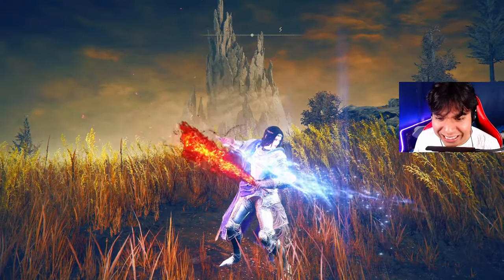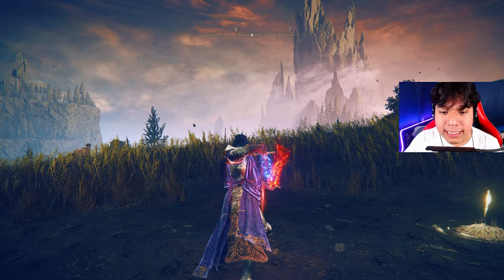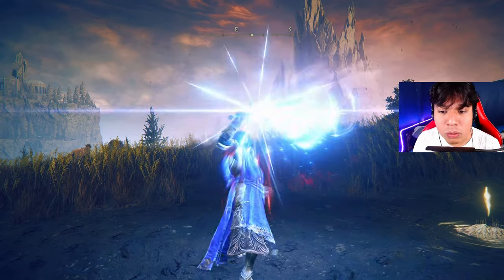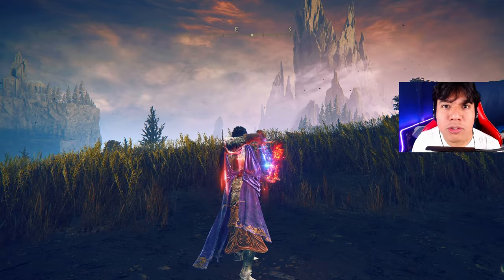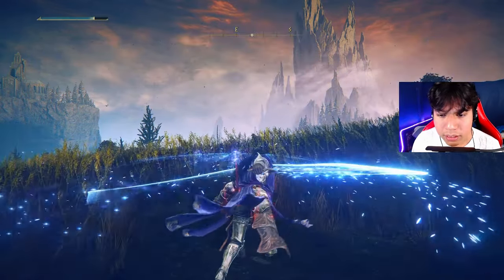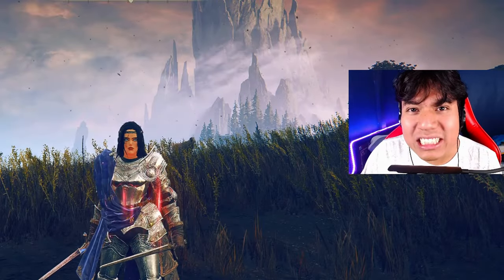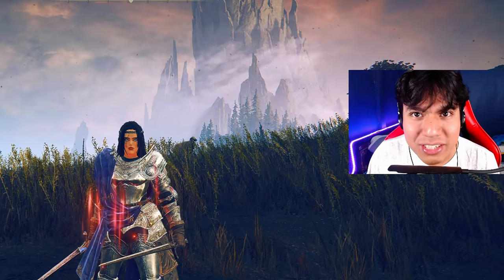My favorite part of this new weapon is its incredible unique skill: Moon and Fire Stance. This skill works very similarly to the Sword of Night and Flame. If you hold the stance and follow up with a light attack, you unlock the magic part of the weapon. The magic attack can then be followed up three times with light attacks — one, two, and three.